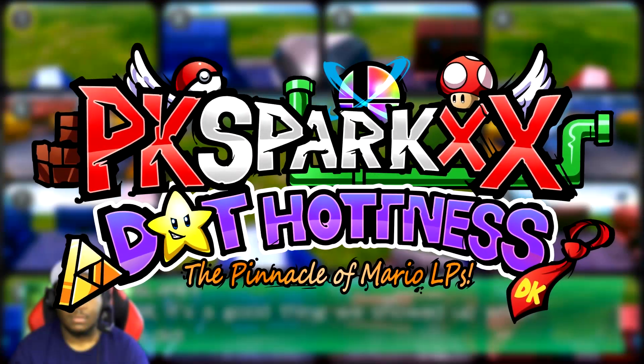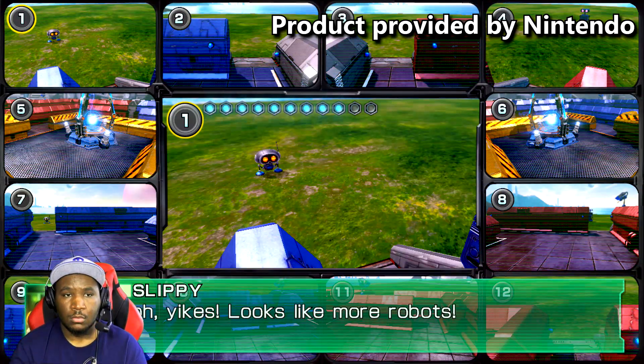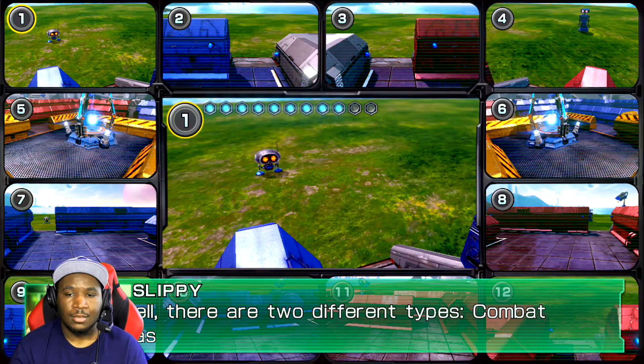It's a good thing we showed up when we did. Looks like more robots. Since you're new, I'd better tell you a bit more about these enemy bots. There are two different types: combat class and chaos class.